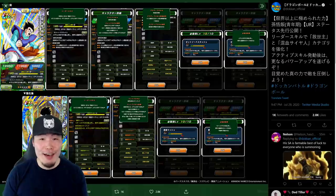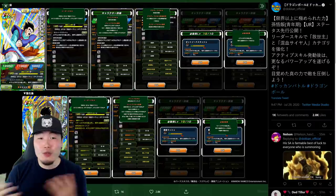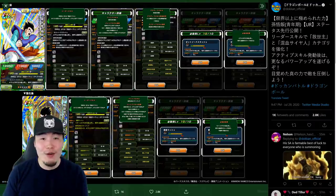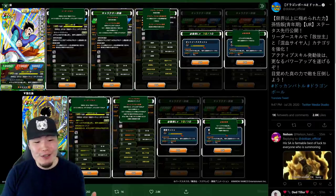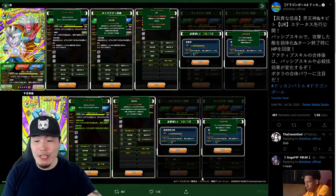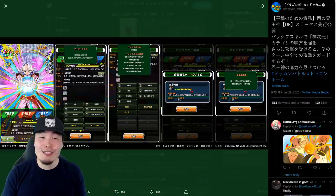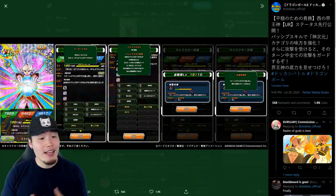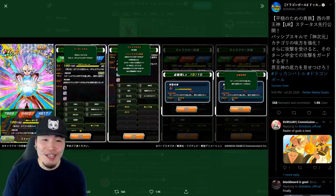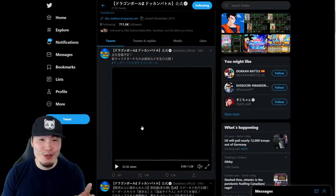What's up guys? Welcome back to another Dokkan Battle video. Today we're going to be going over the details for the brand new Dokkan Fest Transforming Ultimate Gohan, who will be dropping on the JP side of the game very soon. We're also getting a new Kibito Kai who's going to be on Gohan's banner as a secondary unit, and finally the AGL West Supreme Kai is getting a Dokkan Awakening. A lot of stuff to get through, but first let's watch the animations for the two new units.